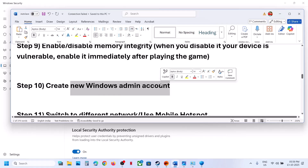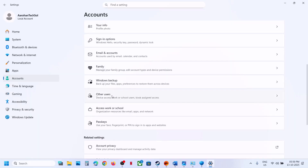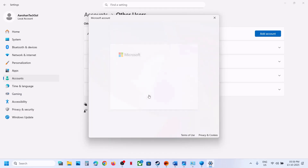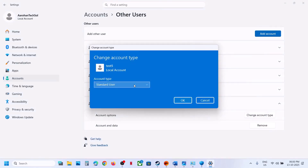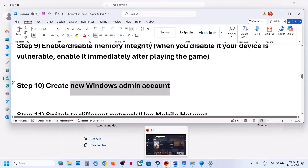The next step is to create a new Windows admin account. Go to Windows Settings, go to Accounts, then Other Users, and click Add Account. Click on 'I don't have this person's sign-in information', then click 'Add a user without a Microsoft account'. Create a username and optionally a password, or leave it blank. Click on the new account, click Change Account Type, set it to Administrator, and click OK. Log out, log into the new account, install the game, and relaunch it.